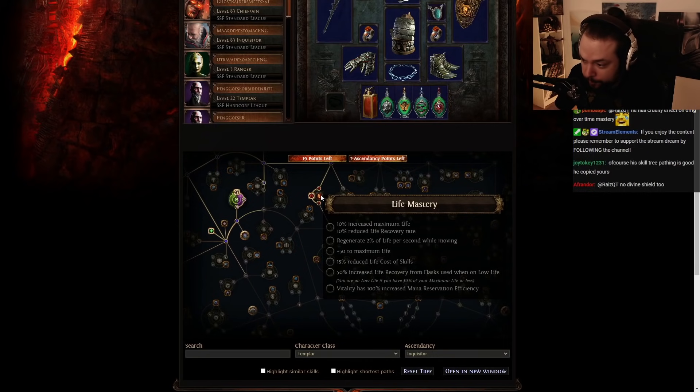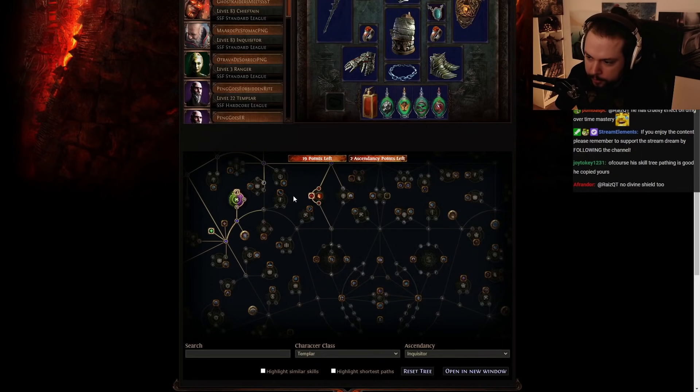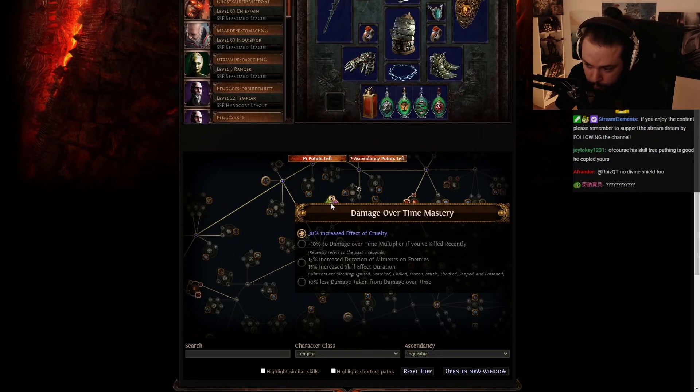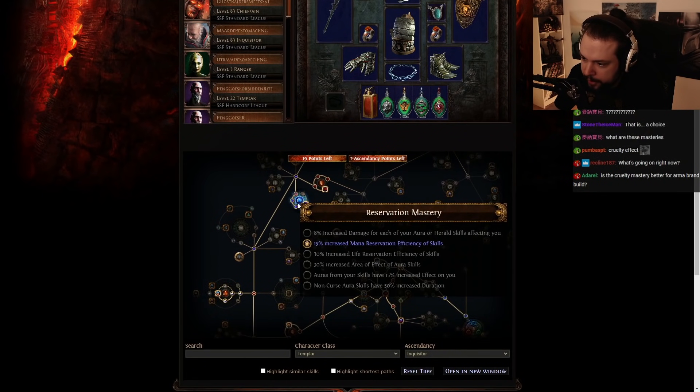His life masteries, as we've looked over, have some pretty major issues. Plus 50 to maximum life is super high value — that's going to be a big damage and defense upgrade. Also, 'regenerate 2% of life per second while moving' is really nice for clearing; it's not a necessary node but it's definitely going to increase comfort. His mastery on damage over time is also incorrect — he's got 'increased effect of cruelty,' which literally doesn't do anything for this build. What he's missing is '10% less damage taken from damage over time,' which does reduce the amount of damage you take from Righteous Fire itself. Super duper high value, definitely need to look into that.